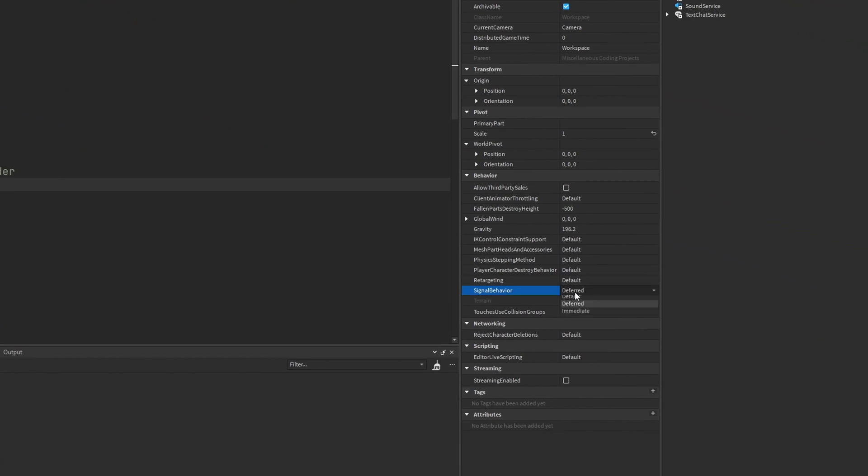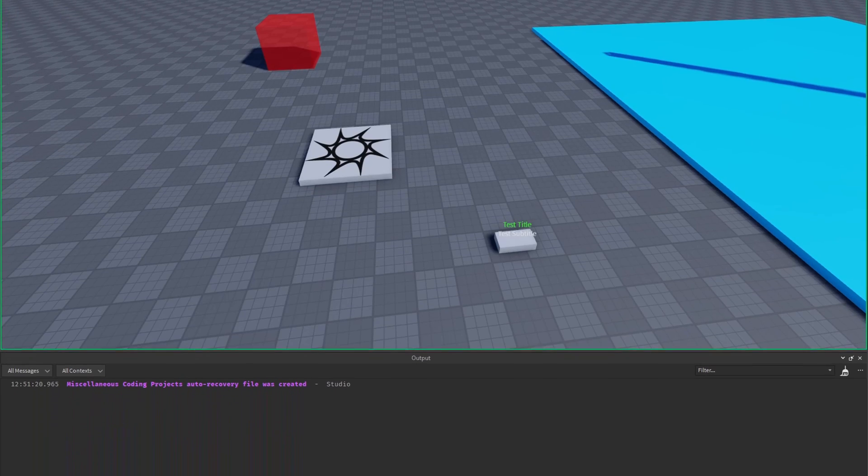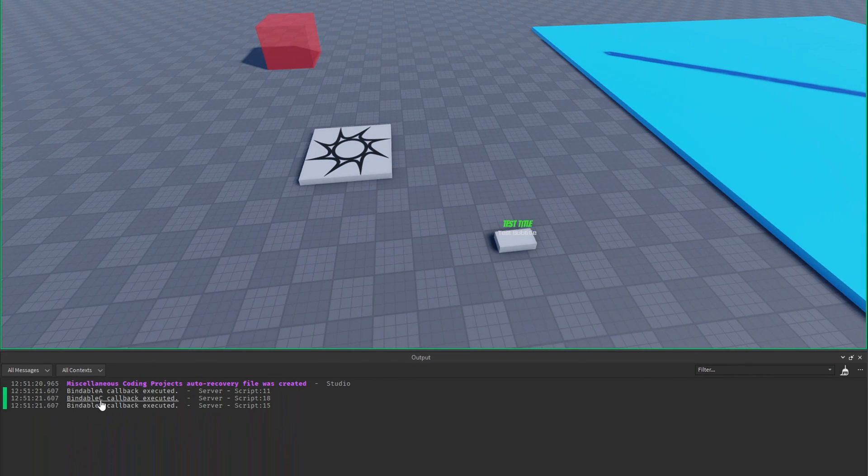Let's switch signal behavior to immediate and run our game. Bindable A, C, and B executed in that particular order — just what we would expect.